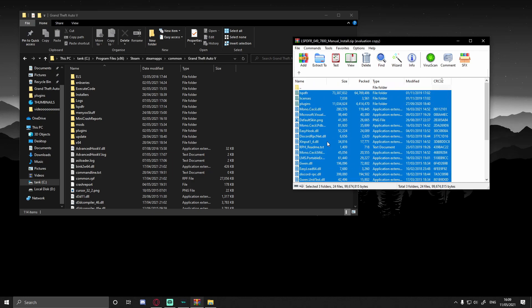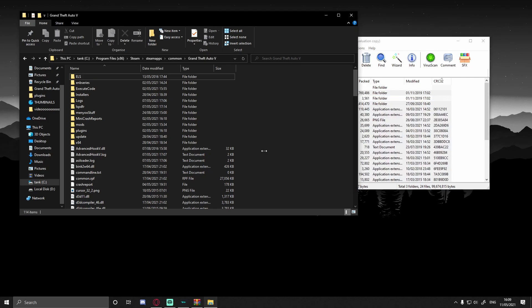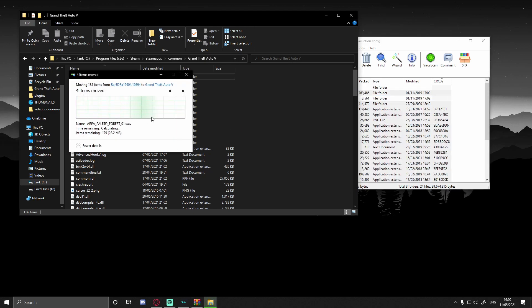Highlight all of the files. Make sure you hold Control and deselect 'licenses.' Then just drag and drop it all in. It's going to ask to replace a bunch of things. When you load into the game, you are going to have to create a new character and it might load you into story mode first — no worries. The game should still work fine. If you have your character saved through EUP, it won't really make a difference.